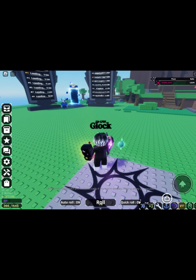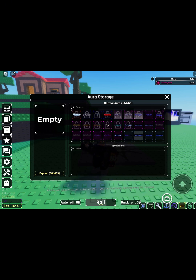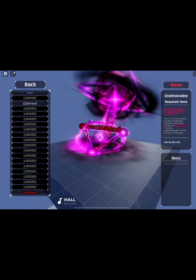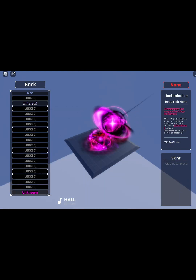So I'm just going to be auto-rolling right now, just in case. So this is all my auras, right? You don't get Abomination in here, but in your collection at the very bottom, you will get this. It's Abomination. Unobtainable. It's Abomination right there, as you guys can see.